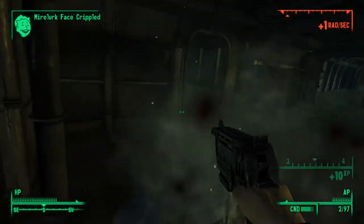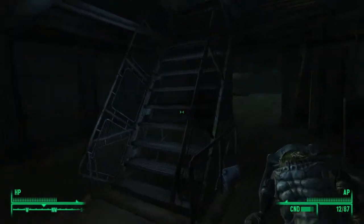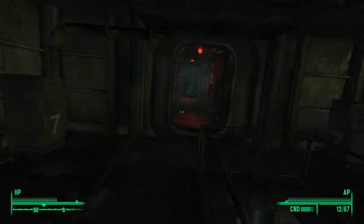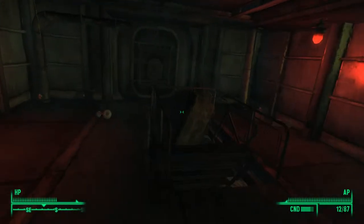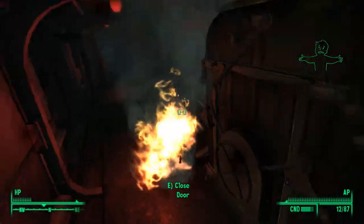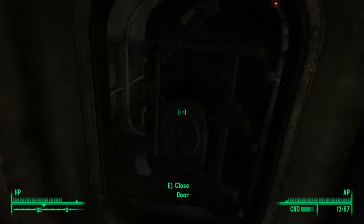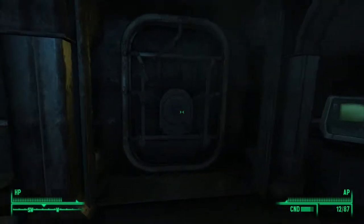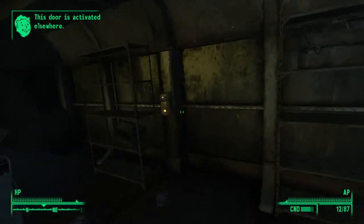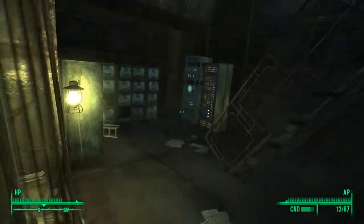I'm going to kill the mirelurks. Come through here and head upstairs. Then head down this hallway — there are some bombs, so watch out. I just got toasted, so my bad. Head through into this door, then through this next door. You might want to use the terminal — actually, you've got to use this switch.